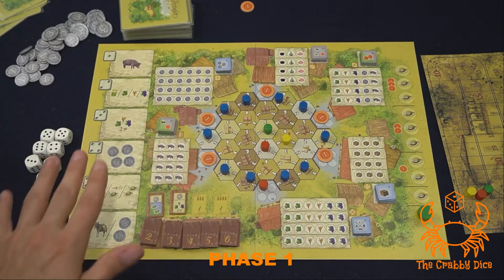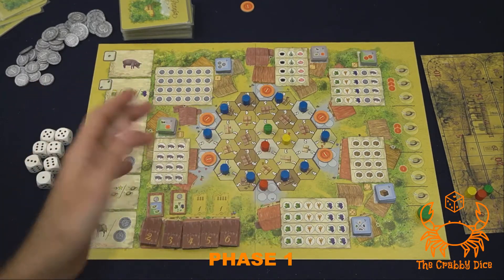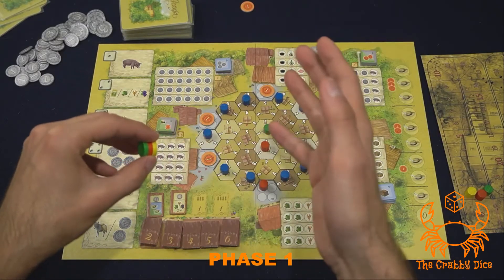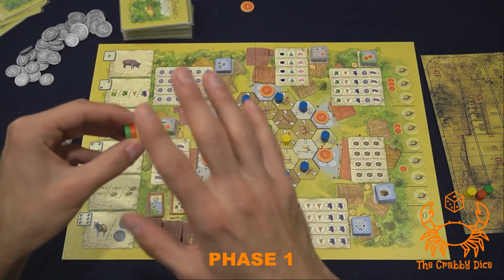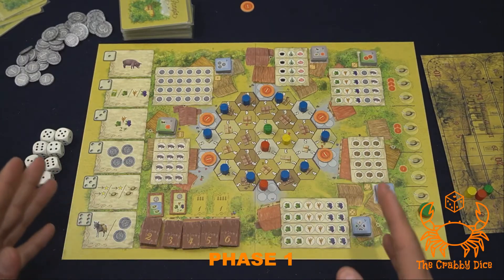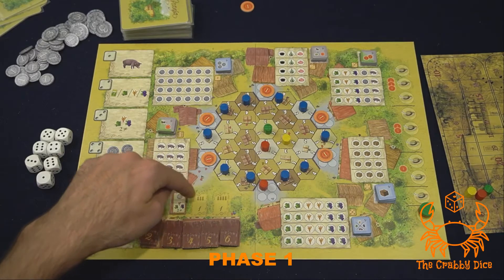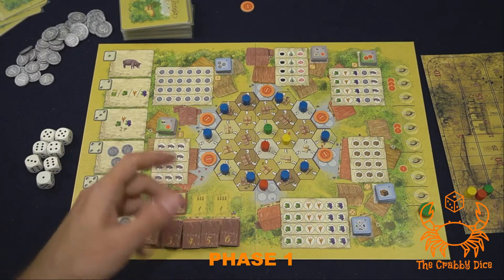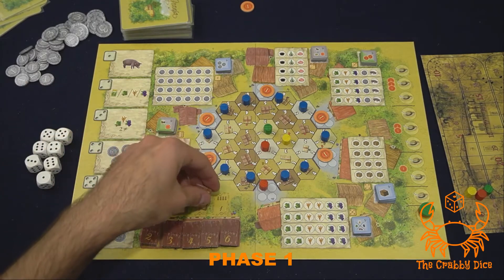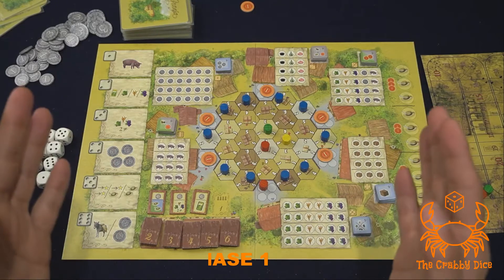The only exception is during the first round of the game — you actually draft in reverse turn order. So normally you'd go green, red, yellow, but during the first round you go yellow, red, green. If you are playing with less than four players, make sure to have the available roof tiles on the display — three in a three-player game, two in a two-player game. Return the ones you're not using back to the box.